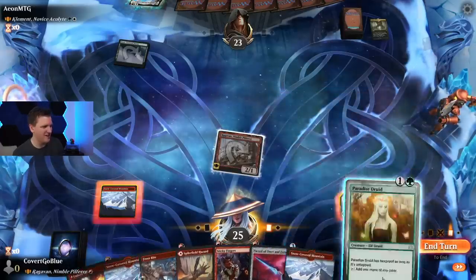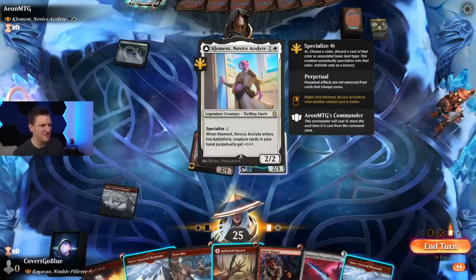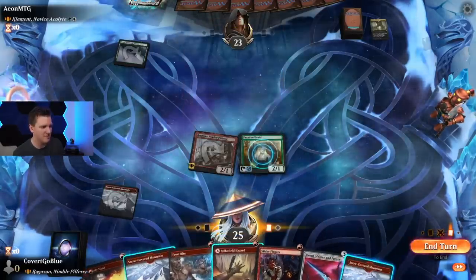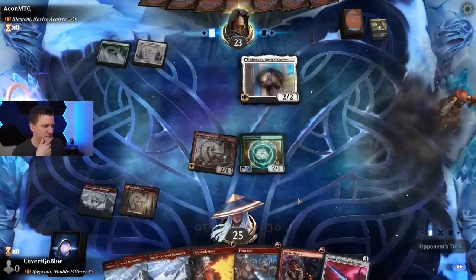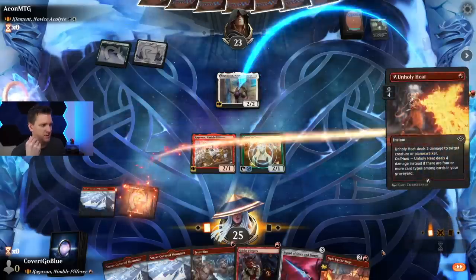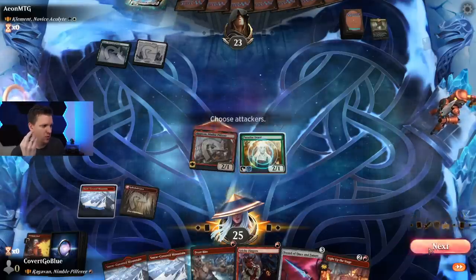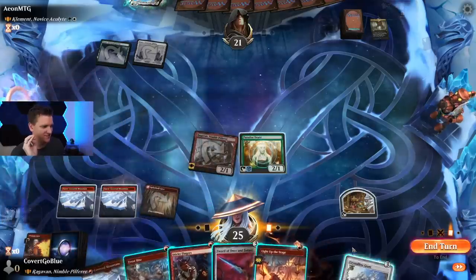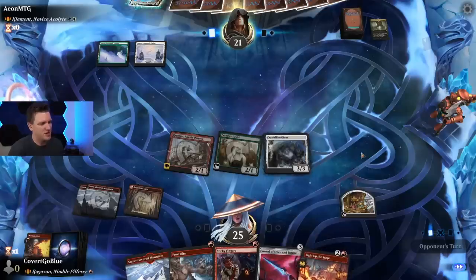Paradise Druid — lovely card. This is gonna give all the cards in their hand a perpetual bonus so I just play this now. Yep, so all their stuff gets a perpetual +1/+1/+1. Zippy zap! Boink! Value, value, value. Crystalline Giant — why not, let's get some counters. I could play the Light Up the Stage here but let's just save the treasure for more explosive turns in the future.